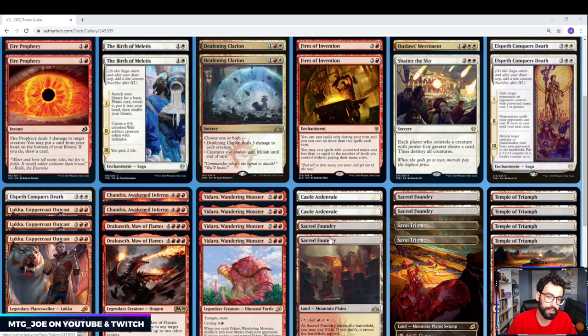Pretty much, the deck's main idea is to control the board and then win with either a combo finish with Luka — getting out big creatures and cheating them in — or just Chandra upticks and value out of those.